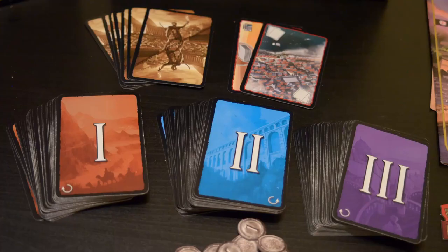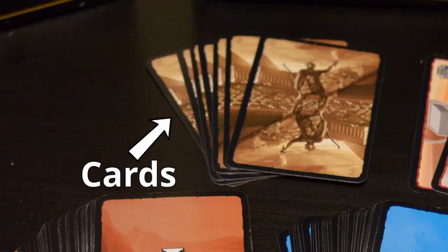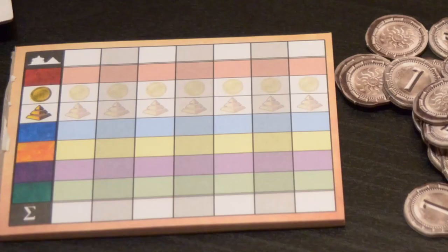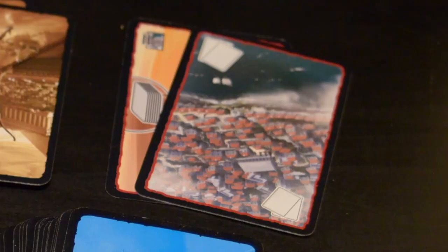Inside the box you'll find 3 decks of cards, one for each age, 7 civilization boards and cards, cardboard coins in denominations of 1 and 3, military victory and defeat tokens, a scoring pad, a quick reference sheet, a full rulebook, and a couple of cards for the 2-player variant of the game.